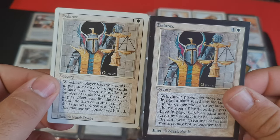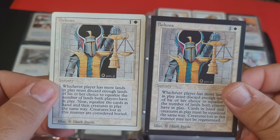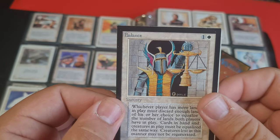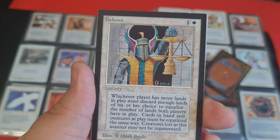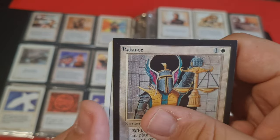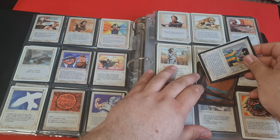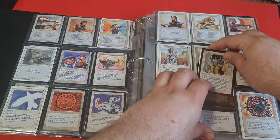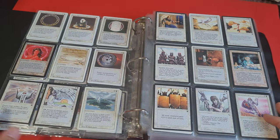If we're talking about restricted cards, there's no need to get a playset — only one copy would suffice. But Balance is such an iconic, super powerful card, and I thought, why not get a black-bordered version as well. The same can be said about Mind Twist, which I also later upgraded.